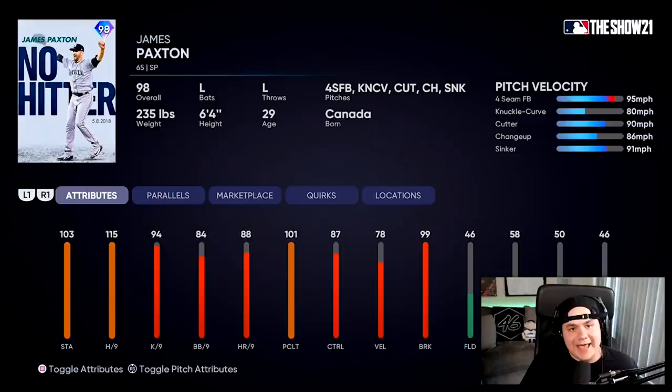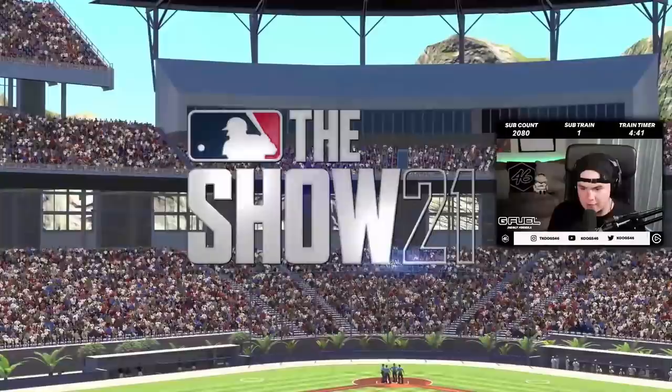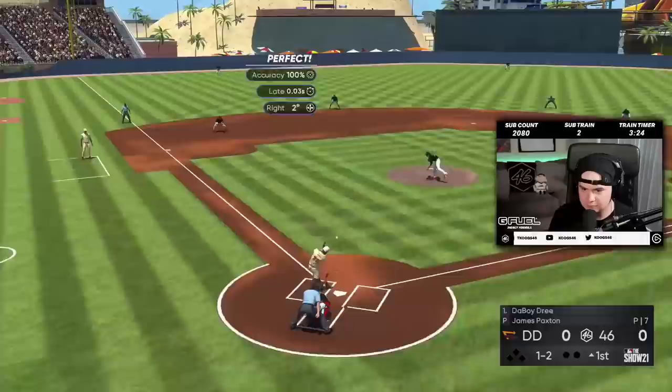We're going to debut James Paxton in this video. James Paxton on the bump facing Tom Glavine. Both have our ball player leading off. I moved Wander Franco down to the eight hole because I wasn't doing very good with him at leadoff, so we'll see how he does today.